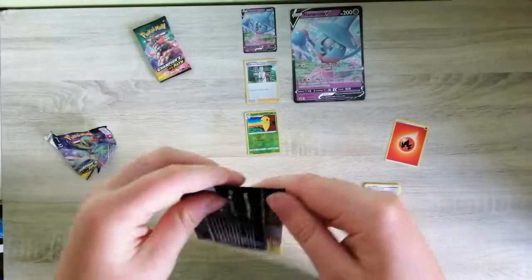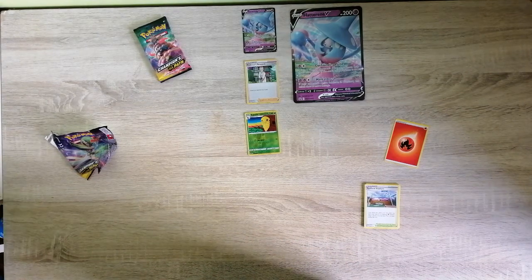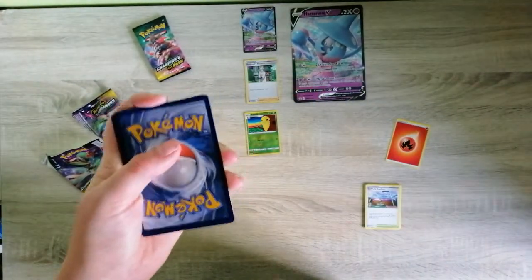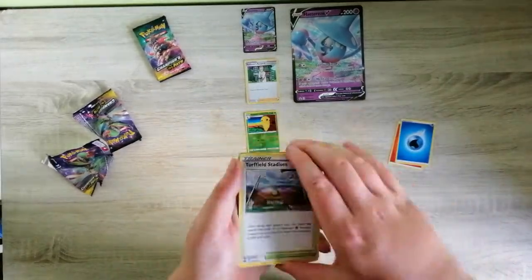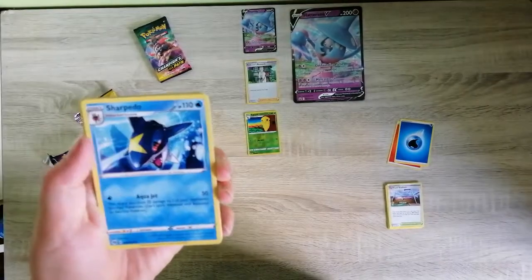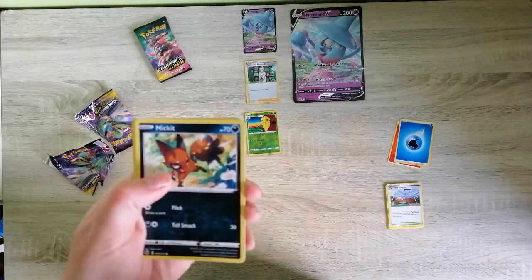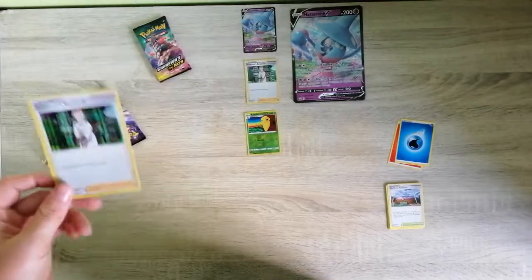On to the next Champions Path pack — open this bad boy up. Trying not to show the code card because I'm going to use it. One, two, three, four. Energy is water — fire versus water. We got Turffield Stadium again, Pokemon Center Lady — I don't think we have that one. Sharpedo — that's a new one for sure. Swablu, Carvanha, Ekans, Nickit, Rolycoly, Rolycoly again, Hattrem, and Professor's Research. A duplicate, but doesn't matter.